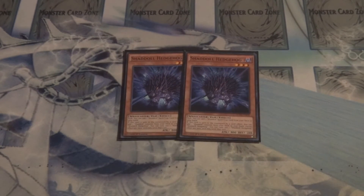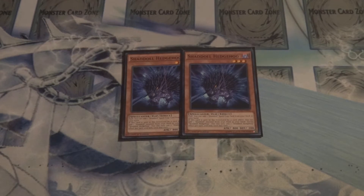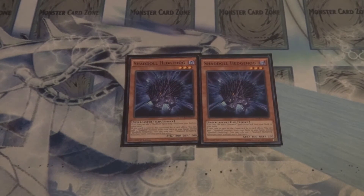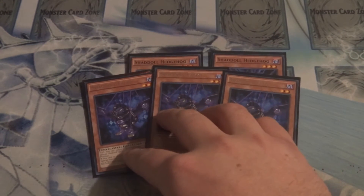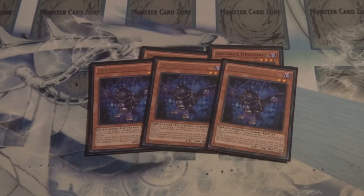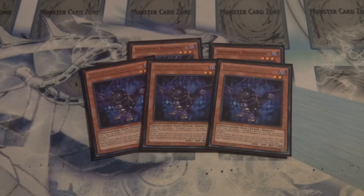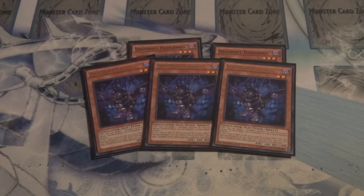We also run Double Shaddoll Hedgehog — really good search for this build, whether you're flipping him up to get the Spell or Trap, or gaining that free Shaddoll search after he gets destroyed by an effect. Really good. And I personally run Triple Shaddoll Falco. I understand why people choose to run two or less early game, as it does get kind of cloggy. However, with some of the key choices made for this build and the fact that I run more of a synchro-heavy setup, Triple Shaddoll Falco has worked wonders for my specific build.